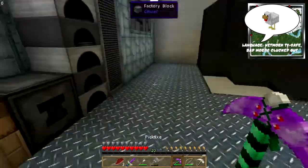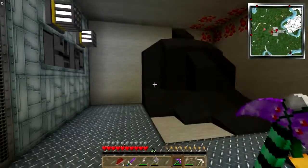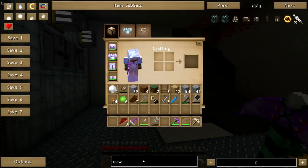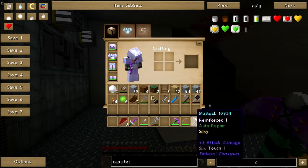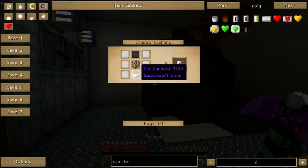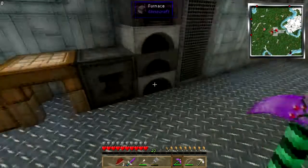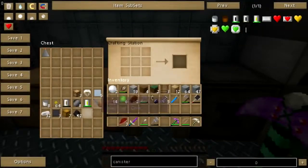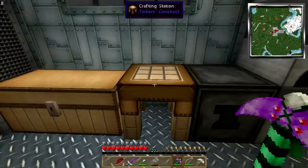Hey folks, welcome back to Attack of the B-Team. I still need to clean up that mess over there. Real quick — I have a liquid canister, I need glass, steel, and tin. Do I even have compressed tin? I don't think I do. I've got aluminum but that's not what I need.